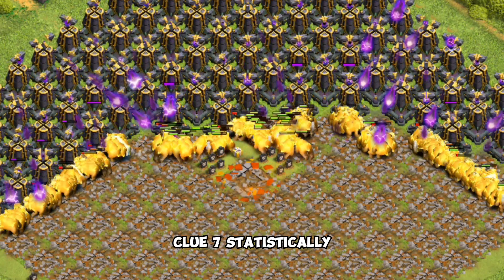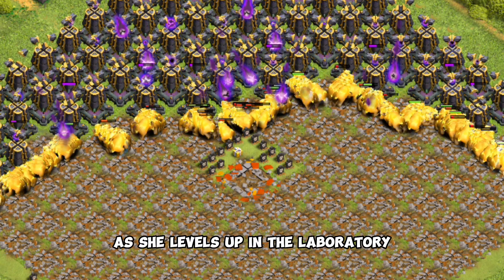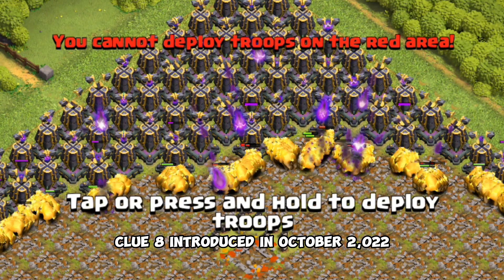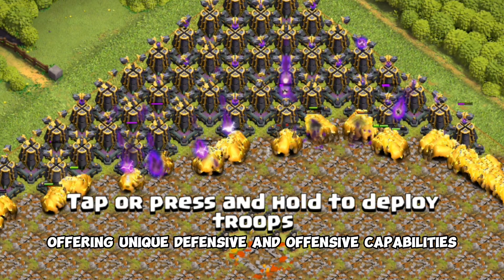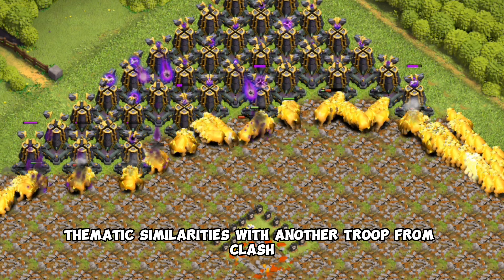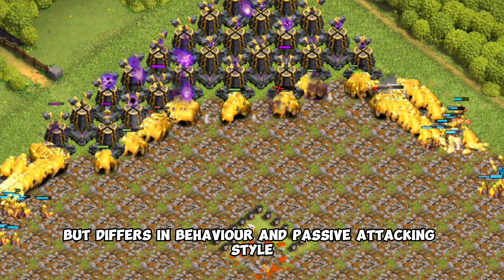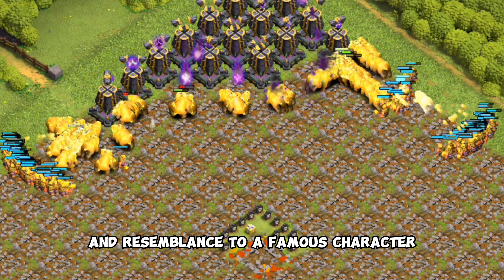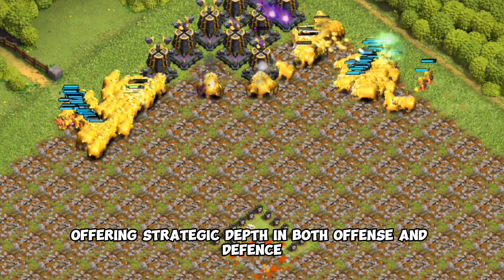Clue 7: statistically, she has a significant attack rate and aura damage per second, with increased capabilities as she levels up in the laboratory. Clue 8: introduced in October 2022, this troop became a formidable addition to Clash of Clans, offering unique defensive and offensive capabilities. Clue 9: she shares thematic similarities with another troop from Clash Royale, but differs in behavior and passive attacking style. Clue 10: known for her magical prowess and resemblance to a famous character, this troop is one of Clash's electrifying units, offering strategic depth in both offense and defense.